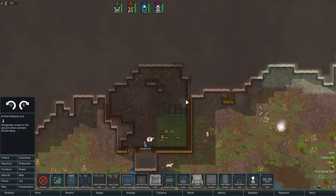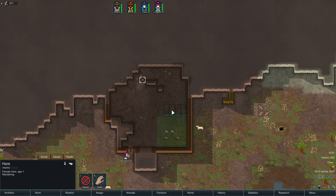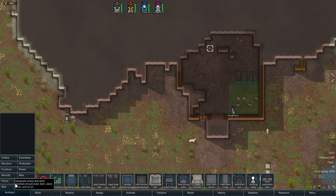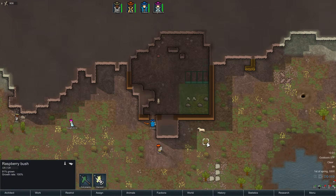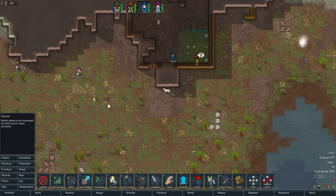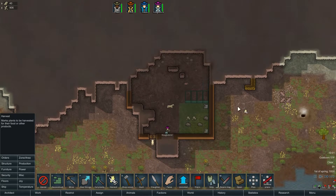Keeping your animals together raises the likelihood the female will get pregnant and have puppies. There's a rabbit in our room, so I'm going to hunt it — I don't want him in there. It'll give us some raw meat; the colonists can eat raw meat but won't be happy about it. I'll use the harvest tool to tell colonists to collect the berries nearby — there are some around that are harvestable.